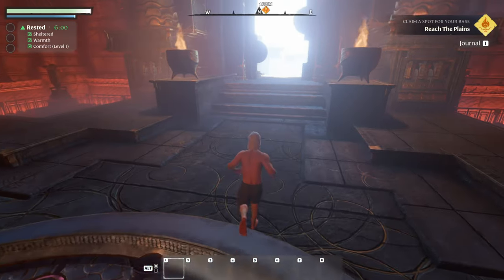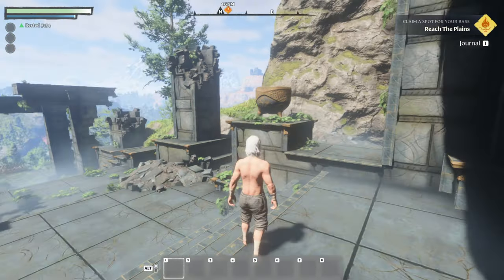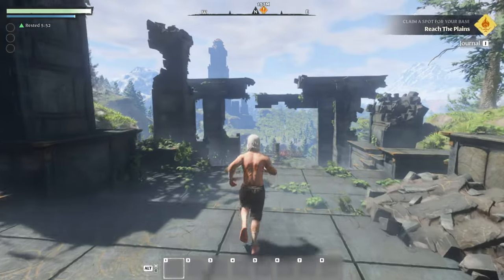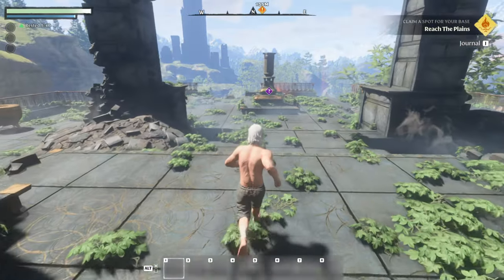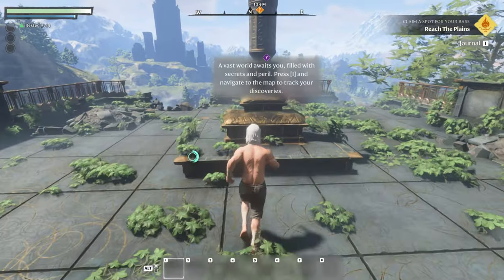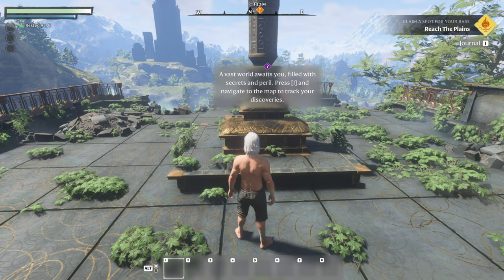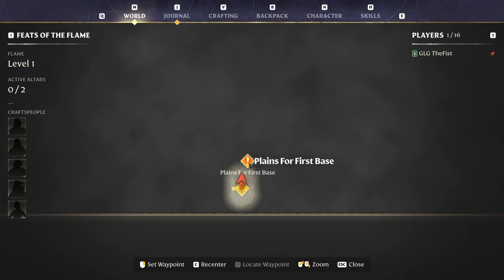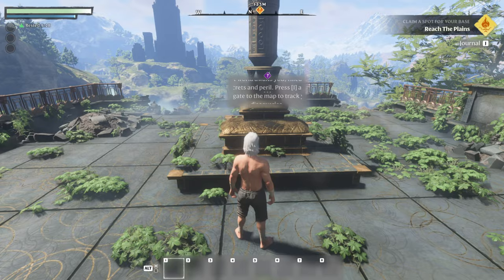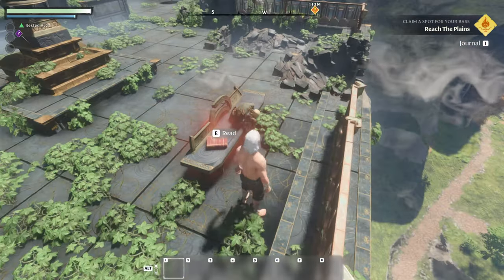Let's get moving. I'm well rested — six minutes. Look at all that, this place is looking pretty big. Reach the plains. A vast world awaits you, filled with secrets and peril. Press I and navigate to the map to track your discoveries. Press I and go to the map — plains for the first base. Click on it and set a waypoint. Okay, we got a compass on the top.